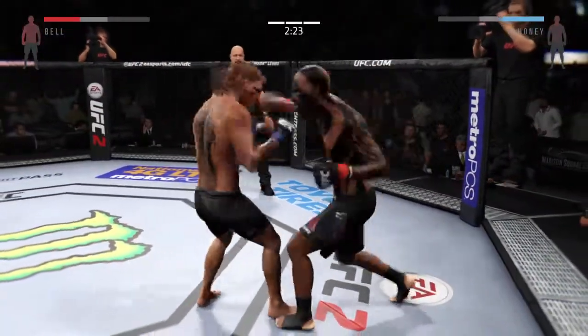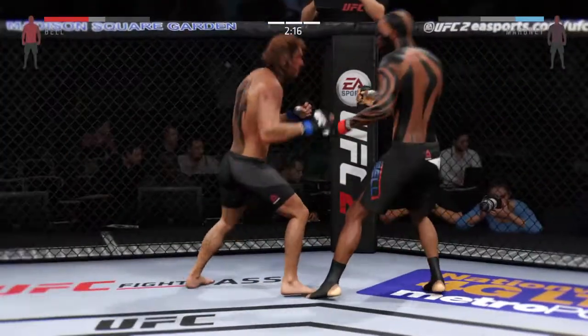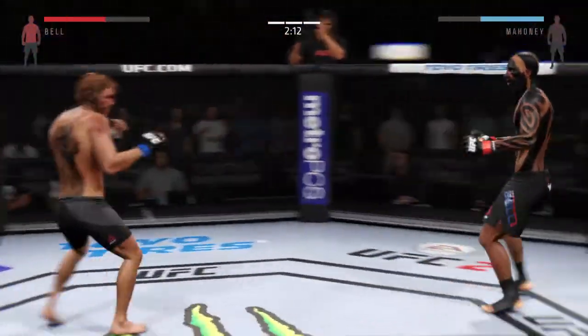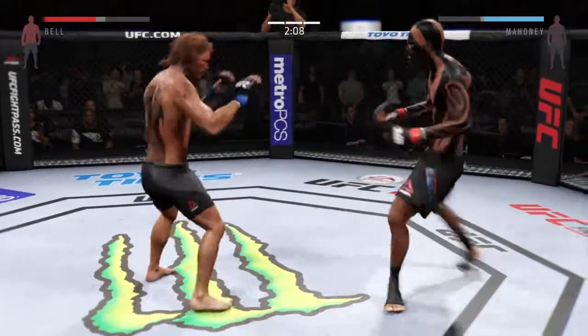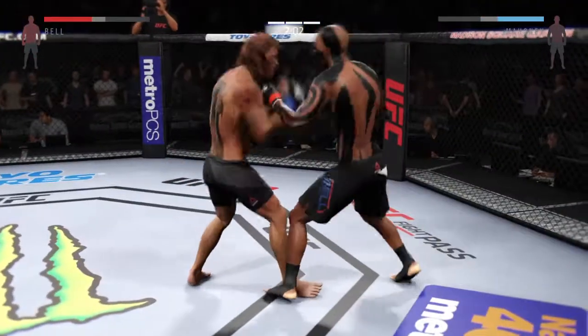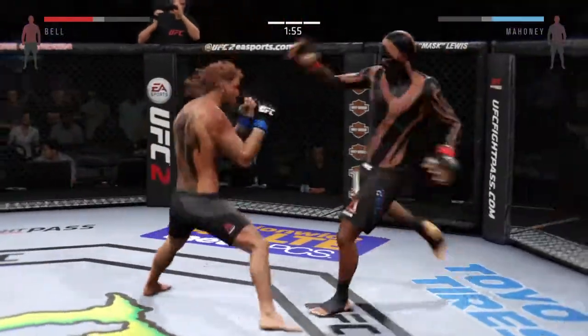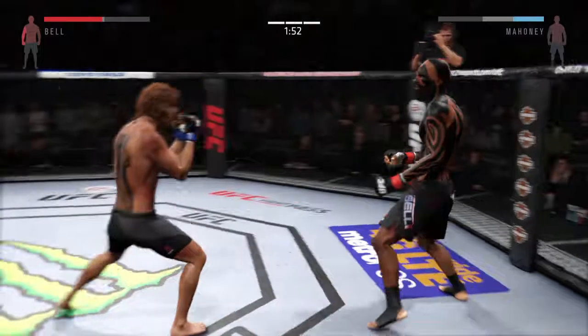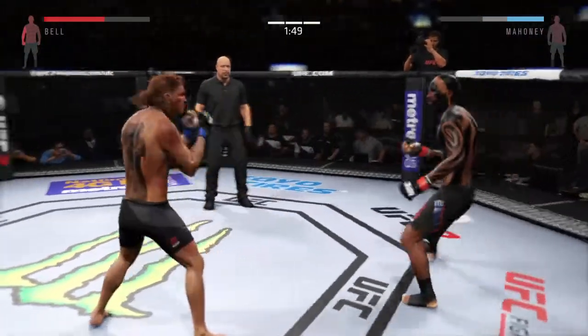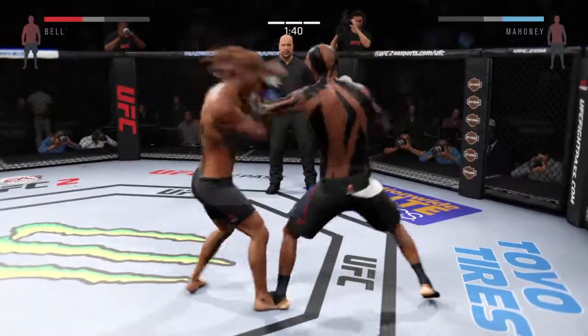Bad Intentions, aware that he is behind on the judges' scorecards, is going to look for the finish any way he can — he's got to either get a submission or get the knockout because he's not going to get a decision. He can't connect with the straight left. Good roundhouse kick to the midsection. Joe, that's a solid kick to the body — straight punch.